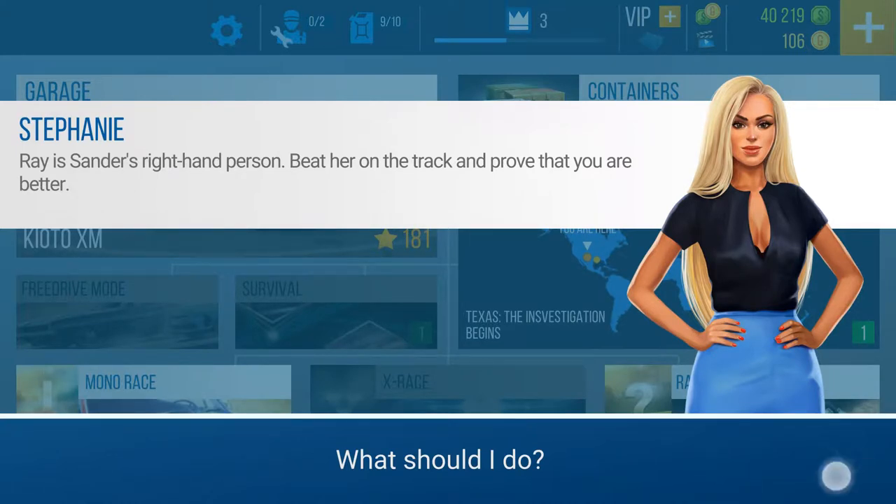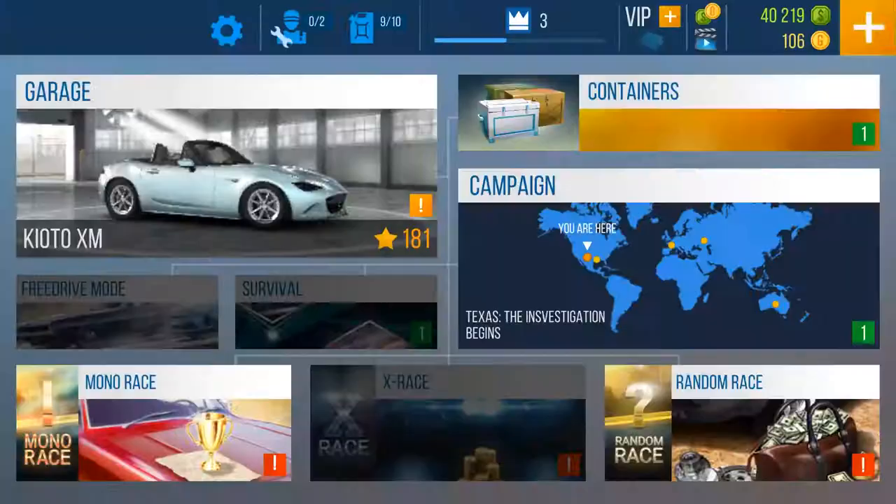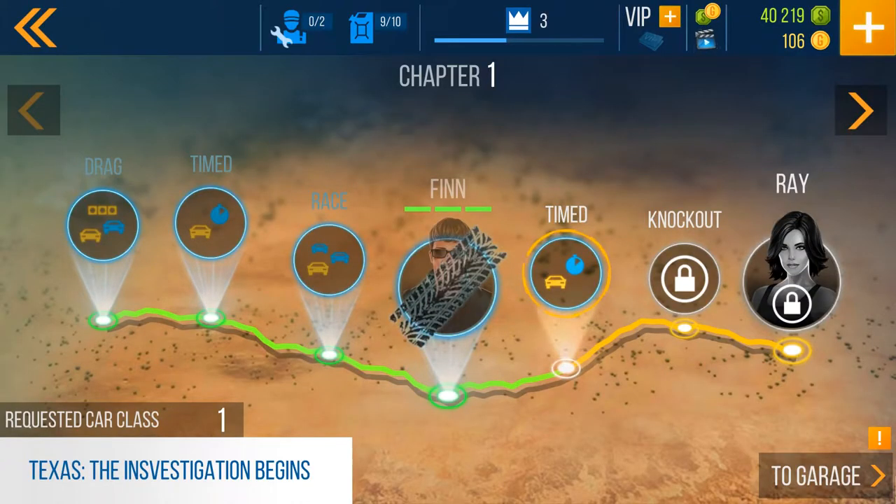What should I do? Challenge Ray to a duel if you feel that you are really ready, but see a mechanic first. Here's twenty thousand dollars — it's enough for some minor tuning. Great, so we just got another 20,000. We got track marks, skid marks all over. Finn requested class to the garage.